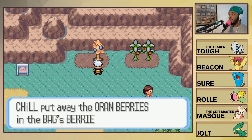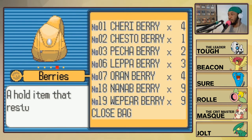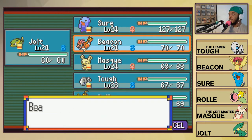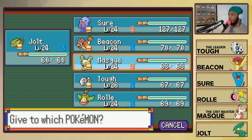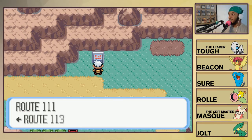Alright, we got four more Oran Berries to give the team. Let's attach those now - let's have them hold the Oran Berries. Beacon, you can get another berry. Everyone else holding something? Roll's not holding anything - there you go Roll. Route 113!